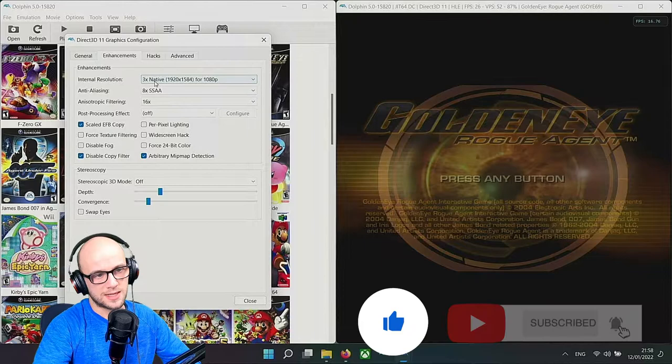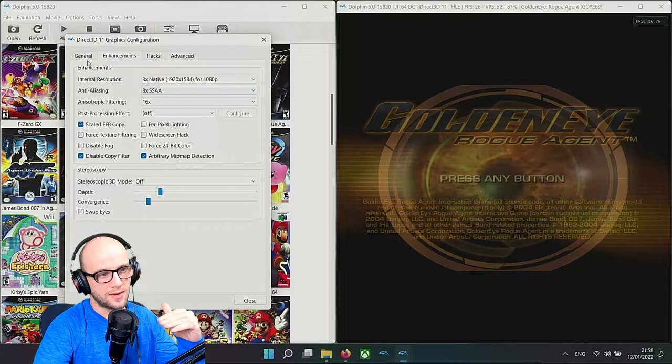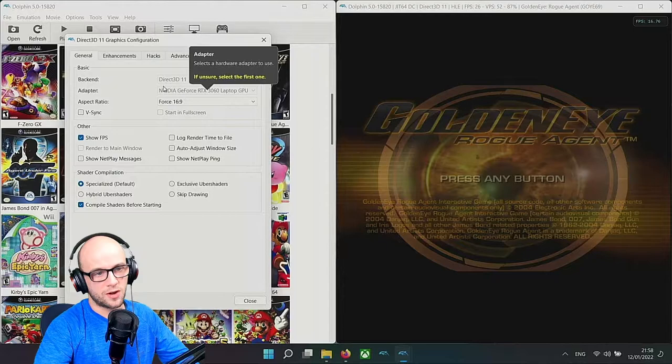Those scan lines don't bother me at all, so I'll skip manual texture sampling because I like to play at higher resolutions rather than native. I'll play at three times native which is 1080p, and I like to use anti-aliasing which I usually set to max first. Then as I'm playing, if there's any stutter I'll bring these down.